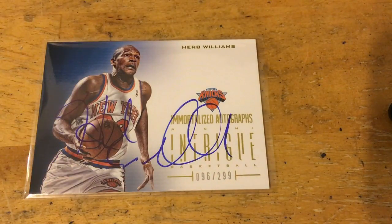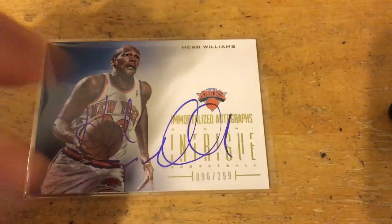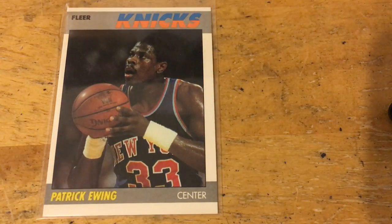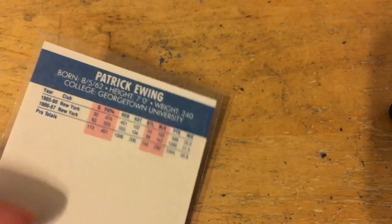Here's an old-school Knick — Herb Williams. This guy spent a long time in the Knicks organization as a player, then as an assistant coach, was the interim coach for a while, then went back to being an assistant. He just seems like a well-respected, really nice guy, so I wanted to get something of his in the collection for a while. Happy to get that one.